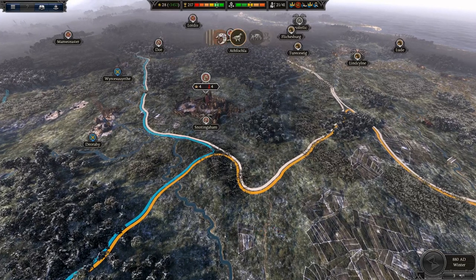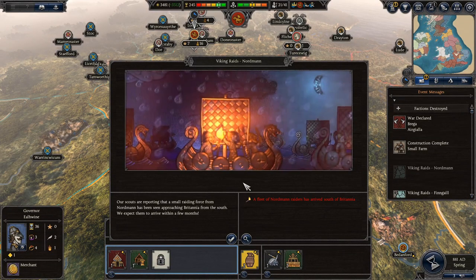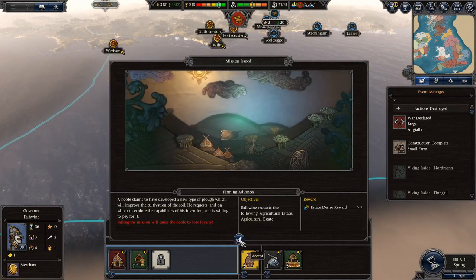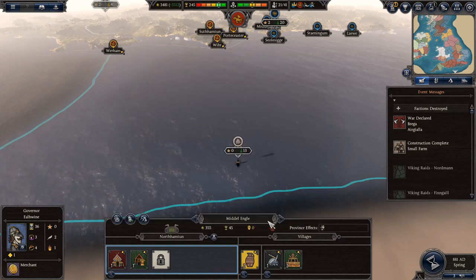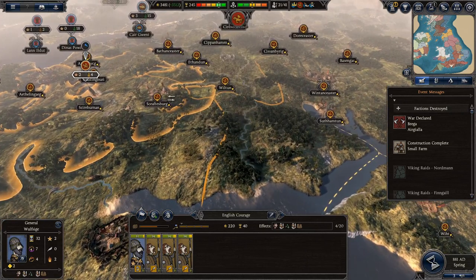Nothing too bad yet by the looks of it, so we should be okay. No rebellions. I don't know where we go next - I guess East Engel after we take out all these small factions. Viking raids - a fleet of Nordmen raiders have arrived in the south of Britain. There's a small raiding party that's arrived, so this army may actually get some action. We'll move it to here for now.